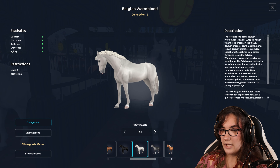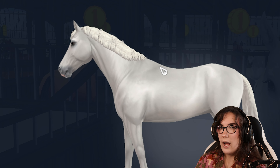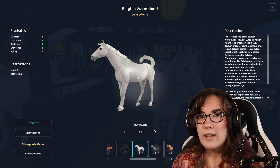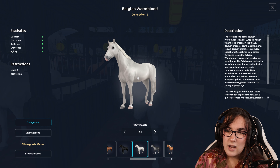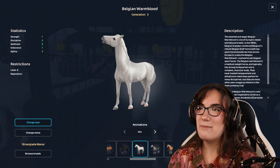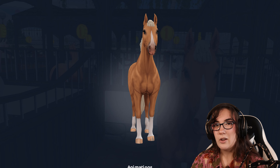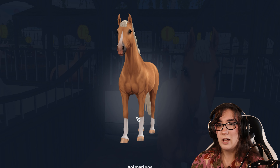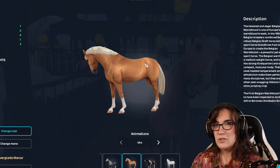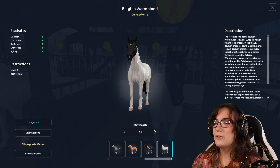The horse I actually came here for was this one - my favorite of the first released Belgian Warmbloods. There was something about the mane looking too bright for the body, so I ended up buying it on my alt account. There's also this other one - that light dappling, the socks, the face marking is really speaking to me. I'm not usually a palomino person but this one is very nice - the mane fits the white so much better.